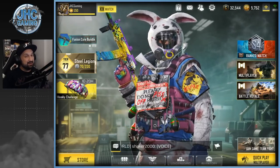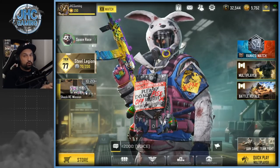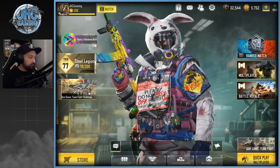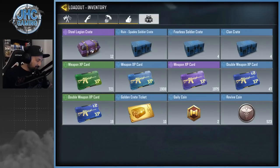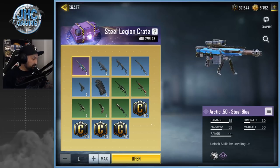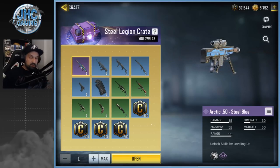We got a bunch of stuff to open. We'll also check the shop at the end — they added new bundles this week, and maybe the worst bundle in history. Hope it's not gonna be like that in May when everyone gets bundles. Today we got 12 purple crates and 12 Steel Legion crates. I want the Arctic 50 — it's awesome. If you guys catch the sniper tournaments this weekend on the channel, there were a lot of these.